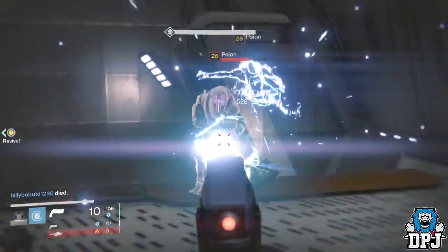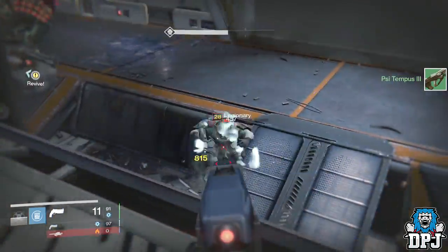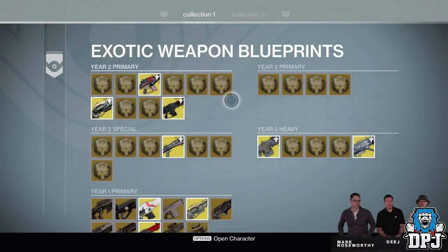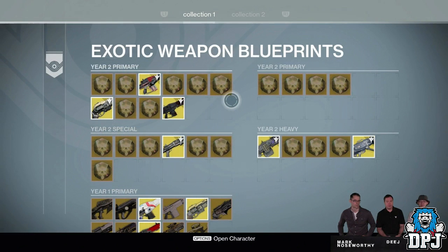As far as I know, that is all we have seen footage-wise of Year 1 exotic upgrades. Bungie did state that not all Year 1 exotic weapons will get the upgrade, but there are ones we know for sure will be getting this update: the Suros Regime, the Last Word — which you can see here; I can only imagine what the upgraded version of this weapon will look like — and also the Red Death. I am pumped to see what the upgraded Red Death looks like. You can also see the Icebreaker right here in that Year 2 special slot.